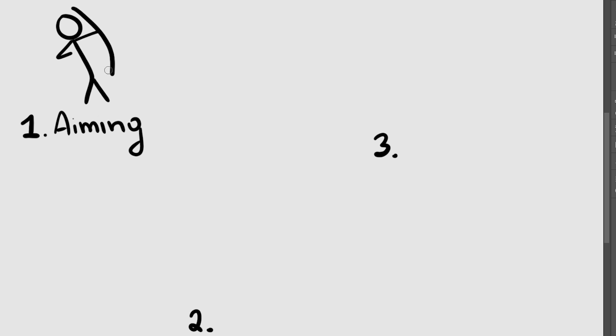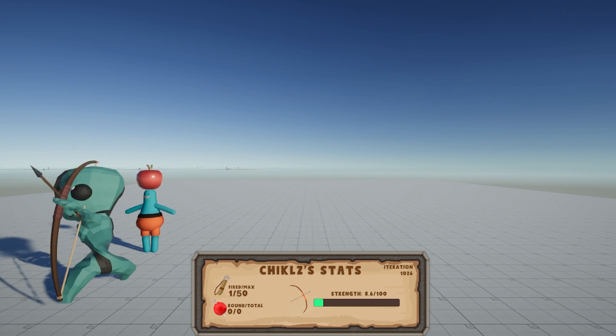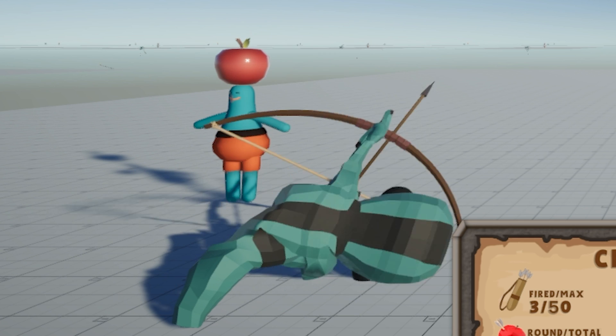Chicles is able to perform three actions. First action is aiming — the AI can tilt his body up and down to aim for the required trajectory. Initially, the plan was to have him move horizontally as well, which would allow for more variability in the position of the target, but let's just say there was a small problem with that.